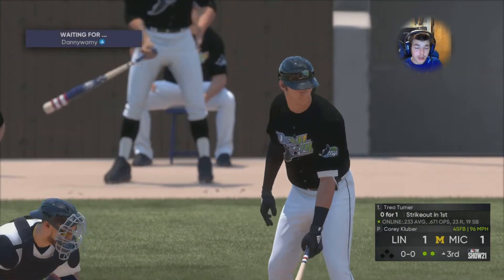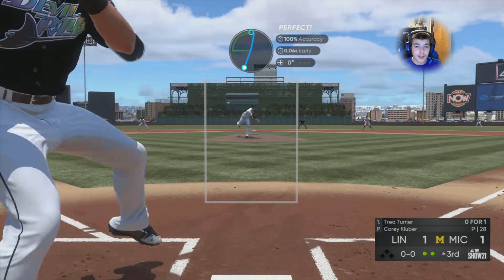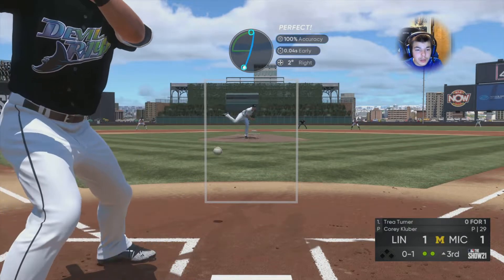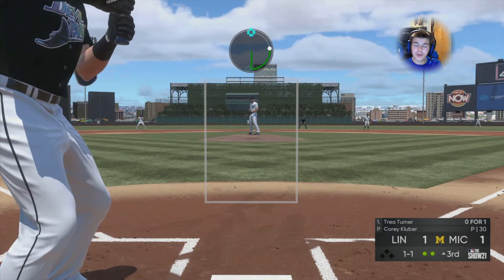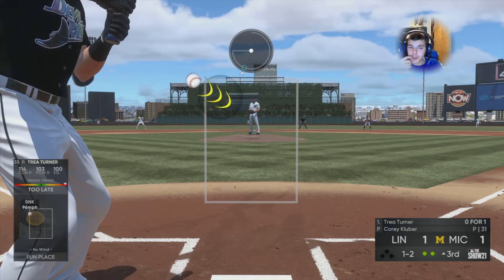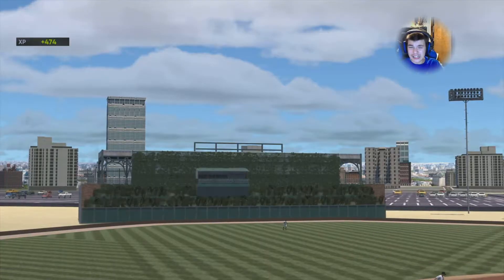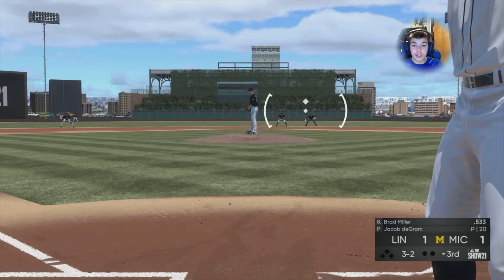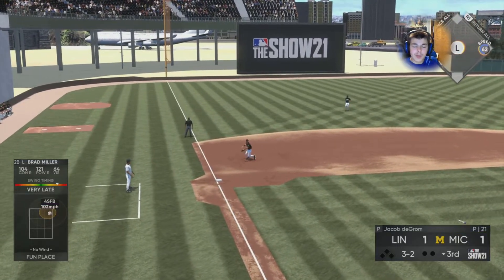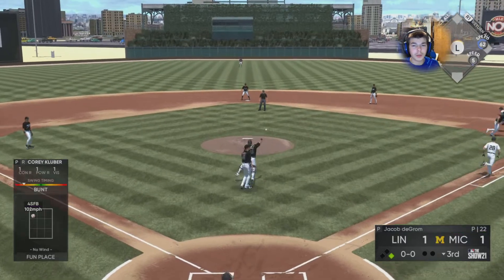Got him, strike three! Trey Turner — we're just gonna dot him up this entire at-bat. Come on, let's dot him again. Close! Come on Kluber, one more, let's finish this. Brad Miller — three-two. Give me that, I earned that. Another Kluber — he's safe there. Bryce Harper, oh and two to Harper — let's go off of deGrom! Terrible PCI.